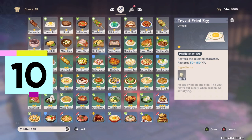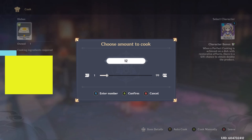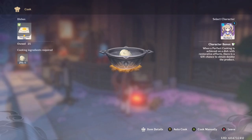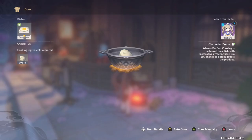Last but definitely not least: the food. Don't forget to cook your food. If you want to quickly get this over with, just cook 20 eggs — everyone probably has some eggs lying around. You'll probably even get some extra, and you never know when you're going to need to heal your characters.